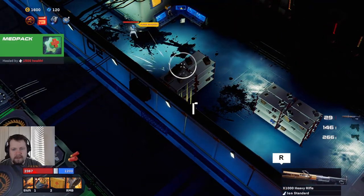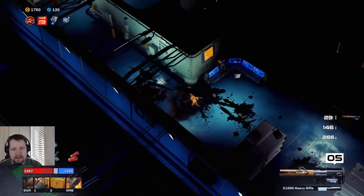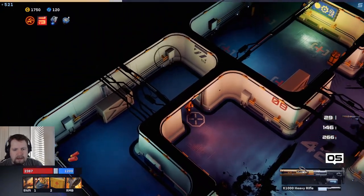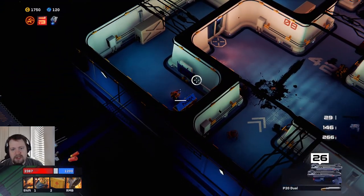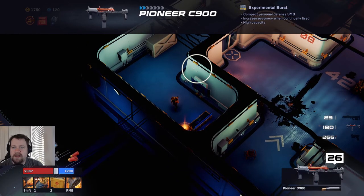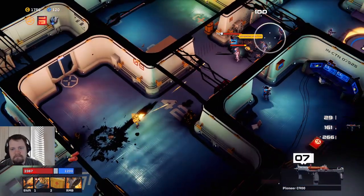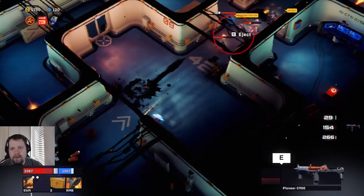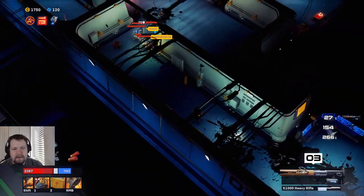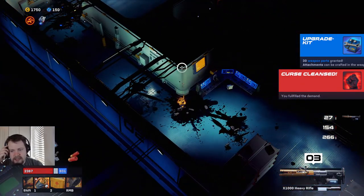Miss every shot — there's health, thank you. Reload and get ready. Might as well just go in here and take them out like that. There's an experimental burst compact personal defense SMG — let's try this out, this might be better for the boss. Do one of these kick and take everybody out. We got the curse down finally — that was actually a lot of damage. We really have to pay attention to using our abilities. There's the health chest we were looking for.